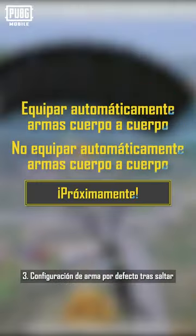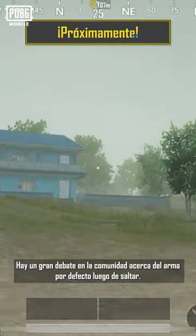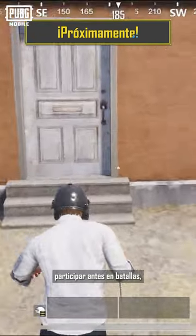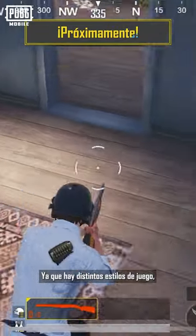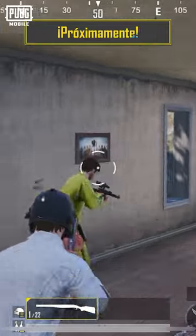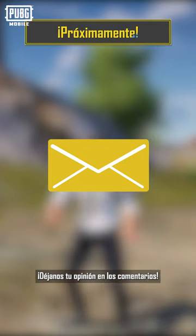Number 3: Default Weapon Settings After Jumping. We noticed many players in the community discussing their default weapon after jumping. Starting the match with a melee weapon lets you quickly engage in battles, but the disadvantage is that you won't be able to switch to a firearm immediately. Due to players having different gameplay styles, we are considering whether to adjust the default weapon settings after jumping, or provide players with the option to set it themselves. Be sure to let us know in the comments.